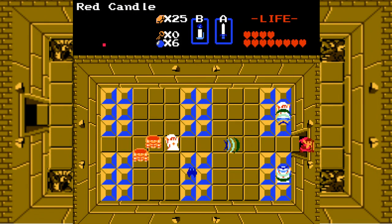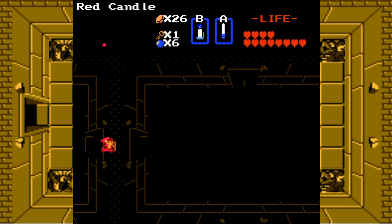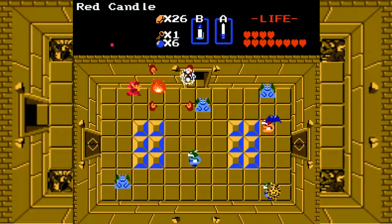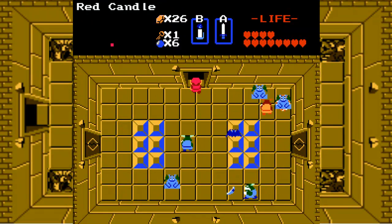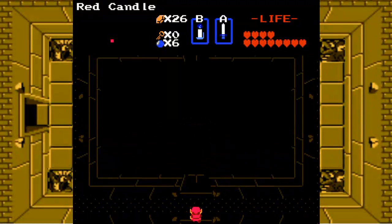Only two shields can block the attacks of the Wizrobes. And defeating all the enemies gets us the key to proceed into the next room. I could care less about this room now — just give me a fair path up there.